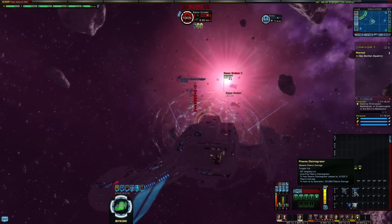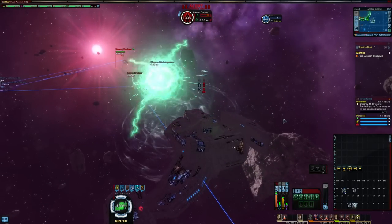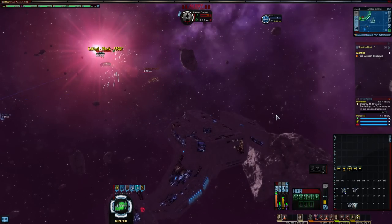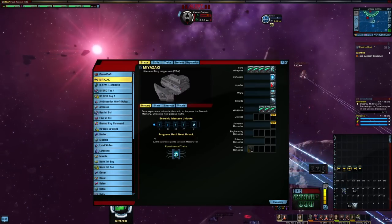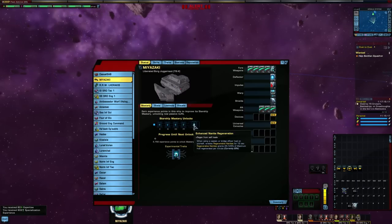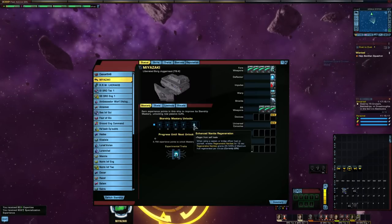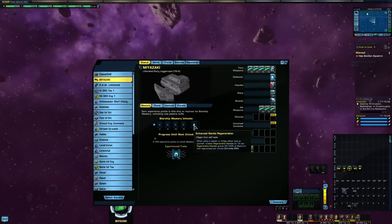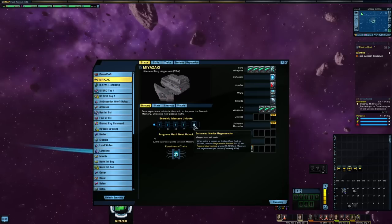Here is the plasma Juggernaut array — which looks pretty cool. For the starship trait on this thing, it is Enhanced Nanite Repair. When using a captain or bridge officer heal on yourself, it will enable Regenerative Nanites for 15 seconds. Regenerative Nanites will grant you 25 to 125% of your maximum hull regenerated per minute. That might be pretty good for a tank build.